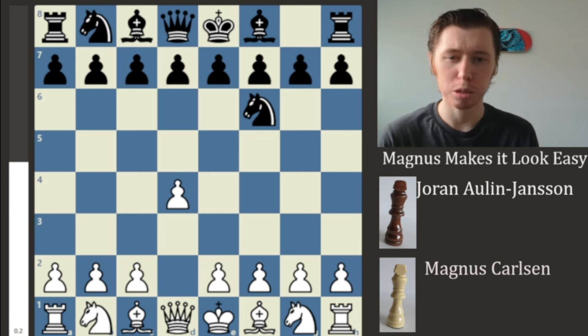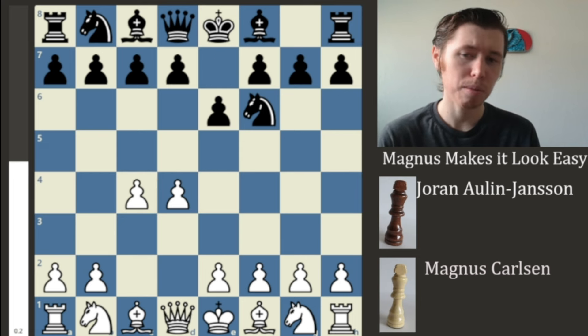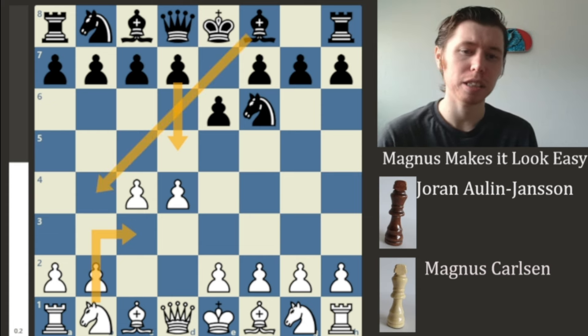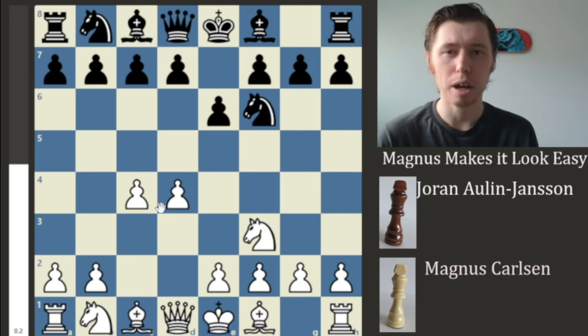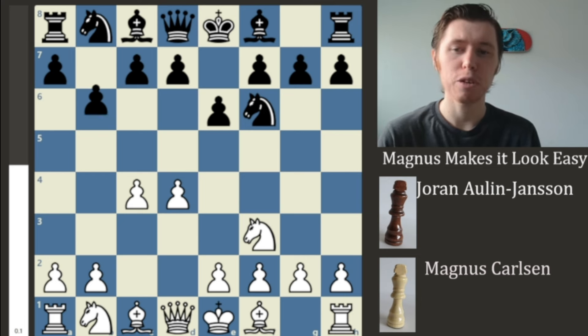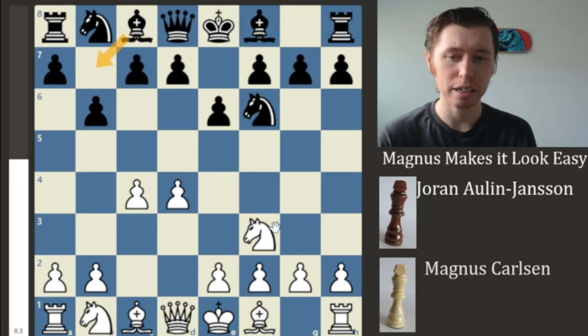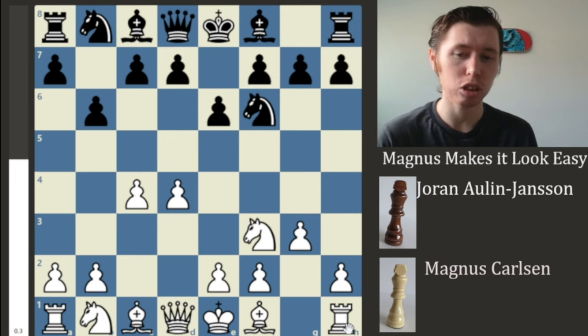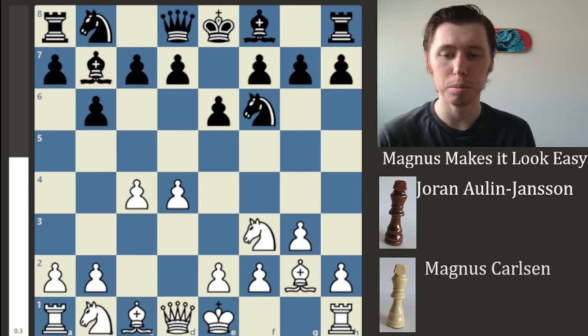The game begins with the moves D4 and Knight to F6, an Indian game, and we're going to transpose very quickly. We have the move C4 from Magnus looking to get some additional central control. And now we have the move E6 from the Roadrunner. Potentially we'll see a Queen's Gambit declined, or if the knight comes out to C3 we could see a Nimzo-Indian. But Magnus plays Knight to F3 so that he doesn't have to play against the Nimzo. We now have the move B6, a favorite of Levi Rozman, a.k.a. Gotham Chess, a.k.a. the Rozmanian Devil.